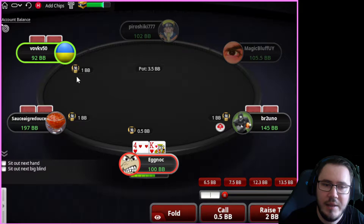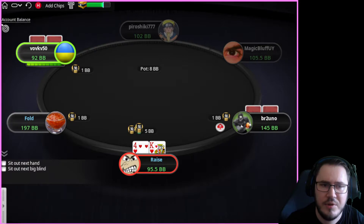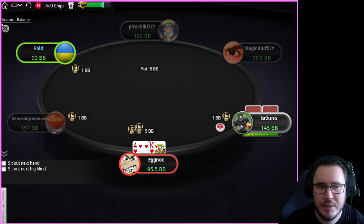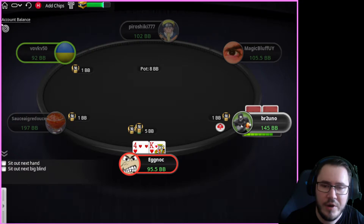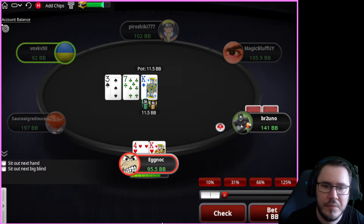Right off the bat we've got a limp from a shorter stack and an over-limp. King-x suited is not the best hand in the world but we're absolutely going to try and ISO this. I think five should be fine — we're looking to just take it down or take it post-flop. Don't want to make it three or four and incentivize two opponents to call and play a multi-way pot with a hand this bad.